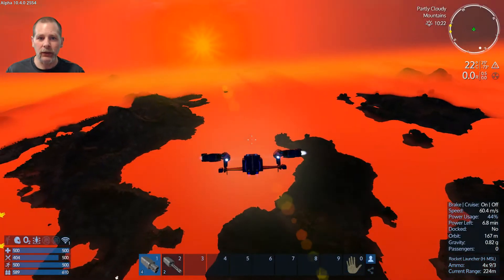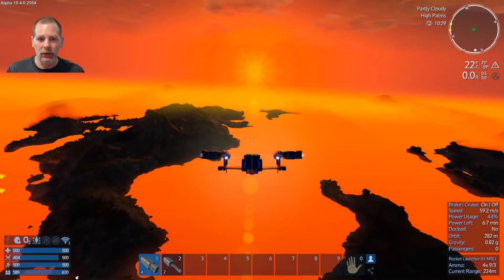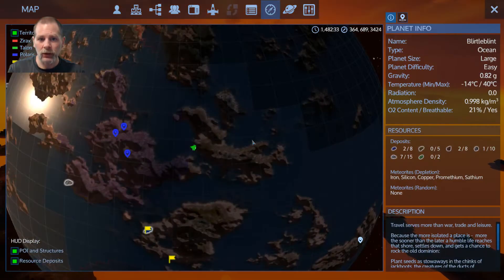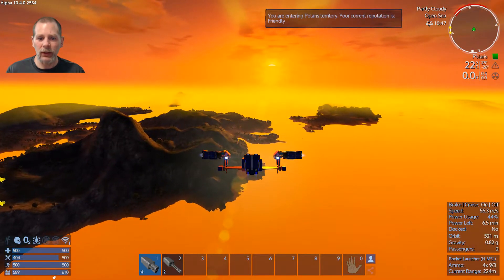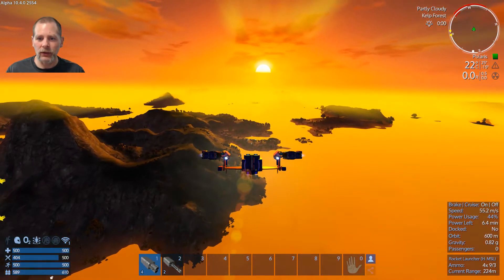Right over here — next island, that one right there. Wow, that's pretty orange — a really pretty sunrise. Cool. So we can head over — let me double check. Yep, that's the one. I don't remember if they have anybody here that sells sprouts. I think they don't — I'll have to double check. Let's reload these while we're here.